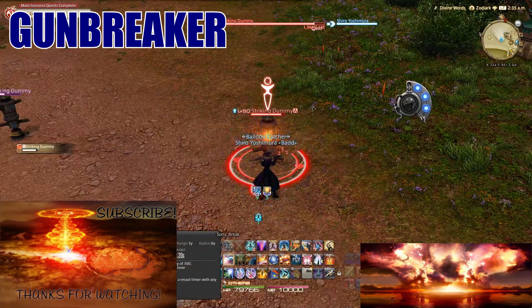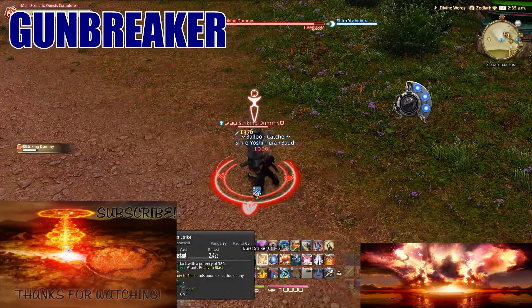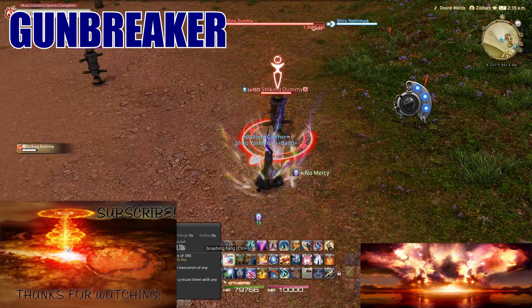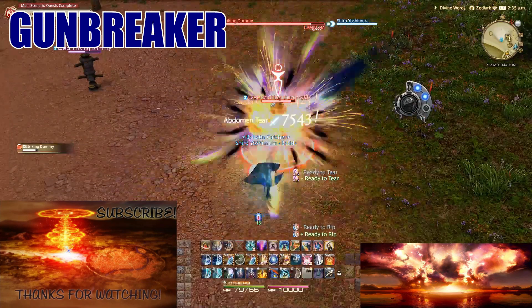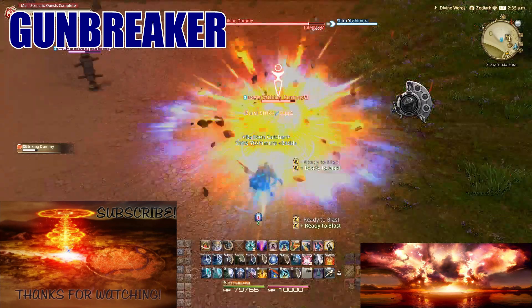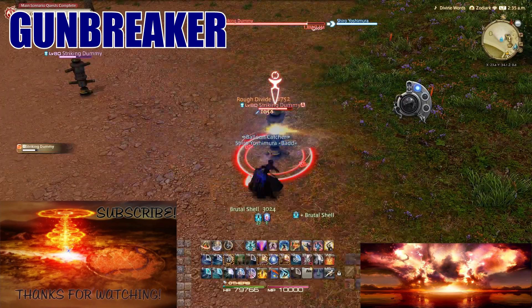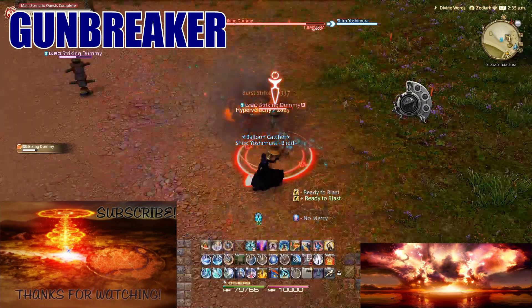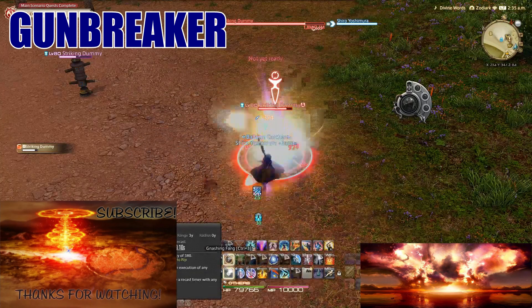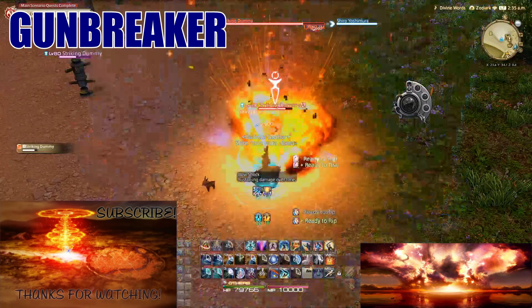Bloodfest gives you three Cartridges instantly, so you'll use Gnashing Fang through its full combo, then once that's on cooldown spam Burst Strike with the extra button in between. Activate No Mercy, use Gnashing Fang with Blasting Zone, then switch to Burst Strike once Gnashing Fang is on cooldown. You can also weave in your dashes since they deal damage. Outside the buff window just spam your one-two-three, use a Cartridge on Burst Strike when available, Blasting Zone when ready, and keep your DoTs up.